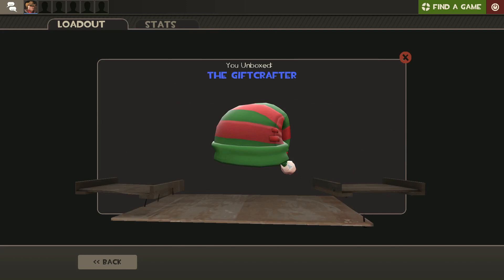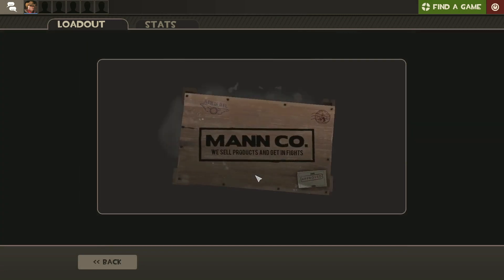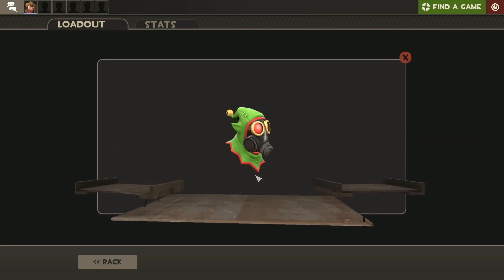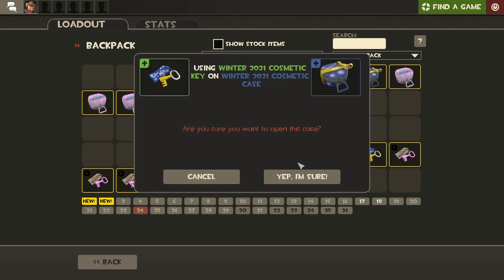The Gift Crafter — that's a nice beanie, it could go well with some cosmetics. Green and red. Strange Elf Ignition. Oh, it's strange. And it's... I think it's... not Assassin's Grade. Is that what Assassin's Grade is? Whatever it is.